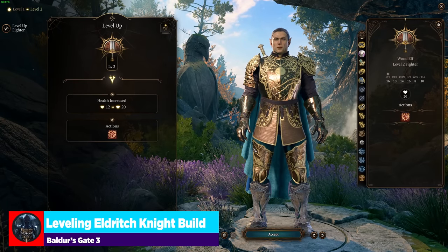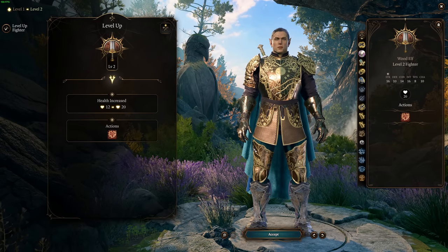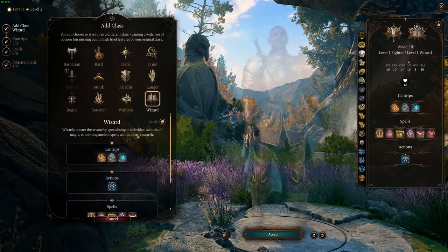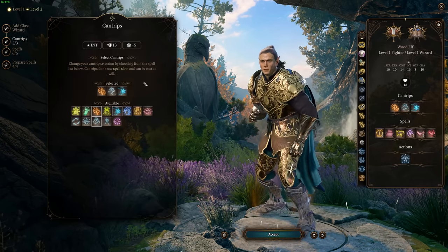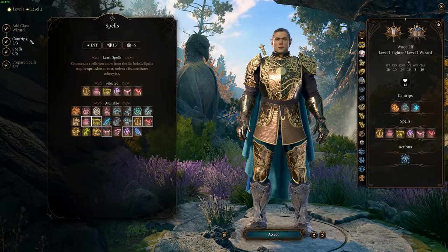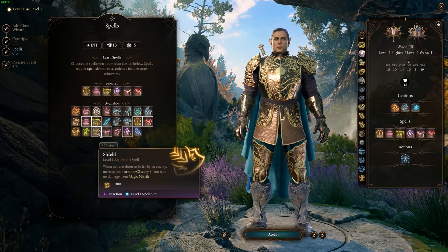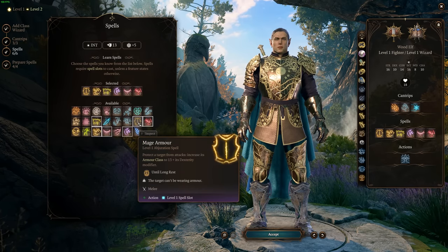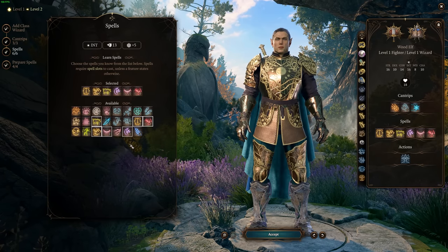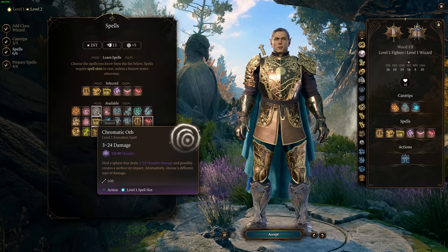Leveling this build is going to get a little wonky. I usually tell people to get to level five with any martial character, but that's not going to be the case here. At level two, we're going to immediately switch into Wizard. Choose your cantrips and spells as you see fit. As a character that's going to be up close and personal, I would look at Shield, which is quite good. Maybe Mage Armor early, though it falls off quickly. Stuff with AoE or melee capability like Thunder Wave or Burning Hands are good, and Chromatic Orb is always a solid choice — really good early skills to get a lot of early value.